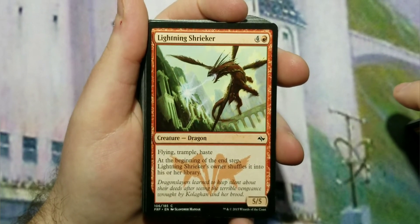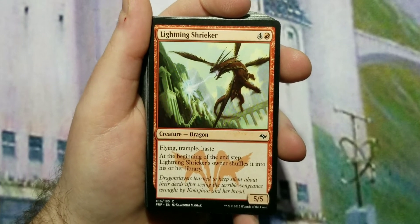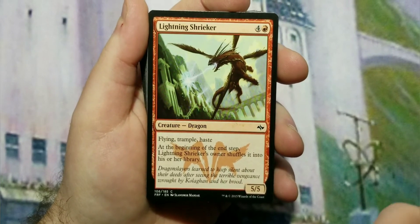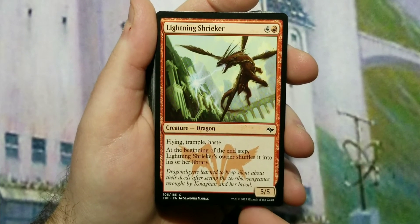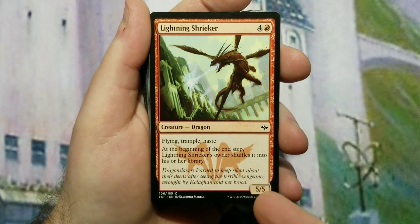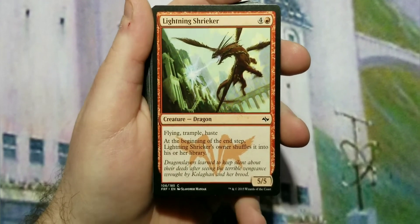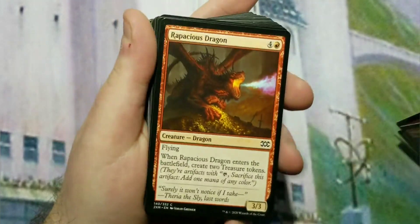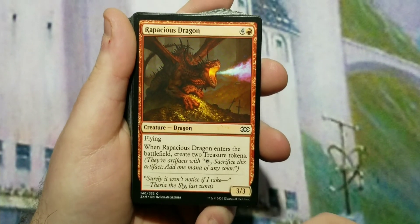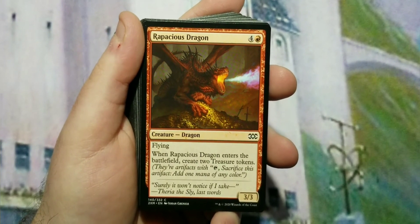We have a five-drop here. Budget and availability dictate we go in this direction — it's five to cast for a 5/5 flying trampling haste, and at the beginning of the end step Lightning Streaker's owner shuffles it back into their library, so it kind of avoids a lot of things unless it dies. We also have two Rapacious Dragons — five to cast, 3/3 flyers — because when they enter the battlefield you create two treasure tokens to help alleviate some of that high mana cost.